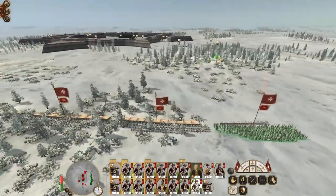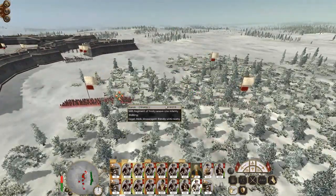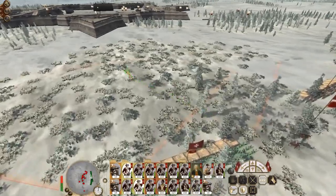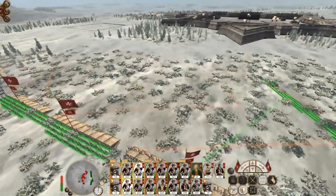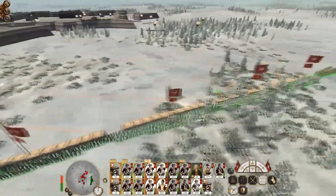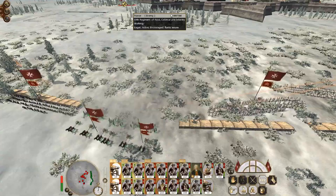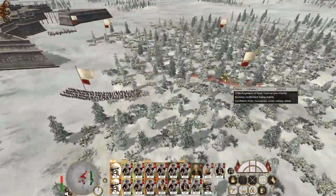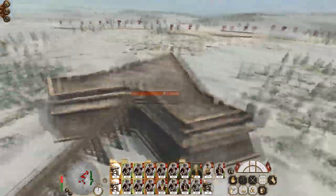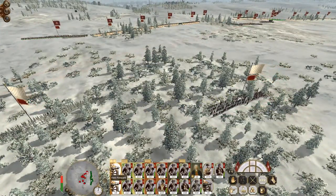Even though the center of my line is my strongest position, the flanks are the more vulnerable parts, so that's why you probably end up needing to spread out. It gets to the point where the center of your line doesn't really do the job — it's now the flank of two separate defensive positions. This unit of line infantry is marching fairly alone up to our line.